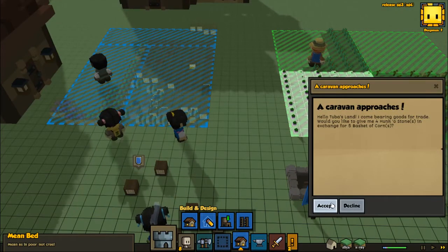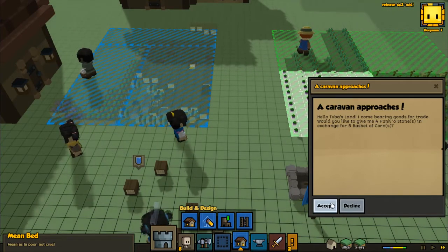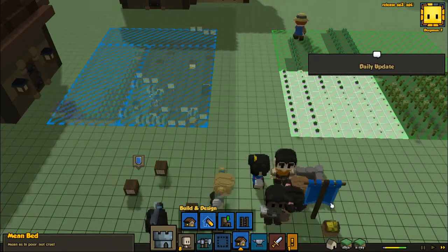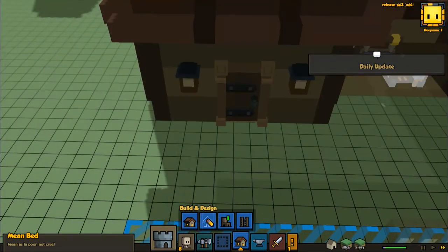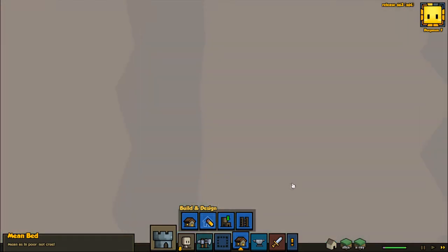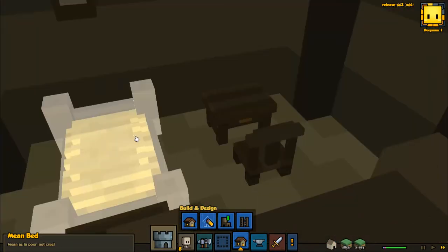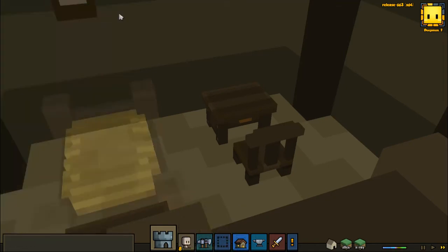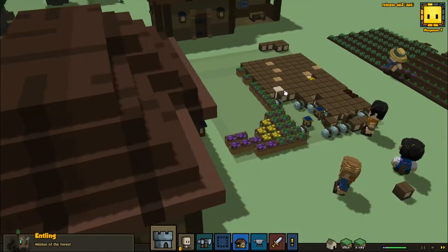A new caravan approaches — treat: give me four hunks of stone in exchange for five baskets of corn. Heck yeah dude, you're gonna give me corn? Absolutely — abso-freaking-lutely dude! Daily update — our food is seriously lacking. It's probably because — how do I get inside the house? Chung Lee — you guys got this.